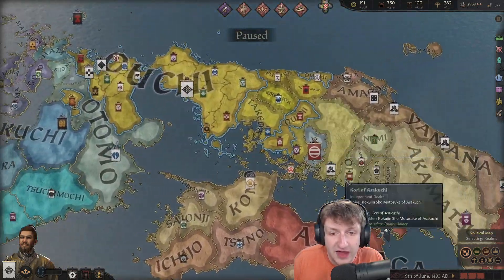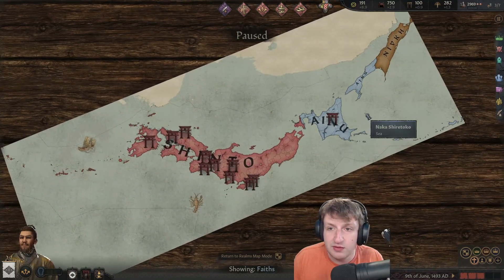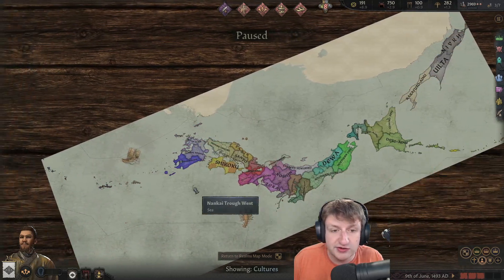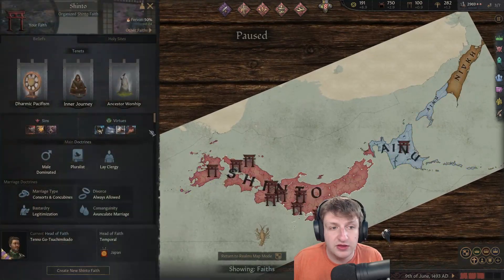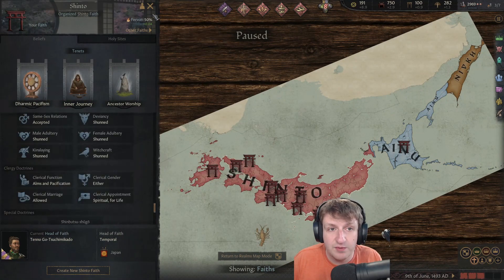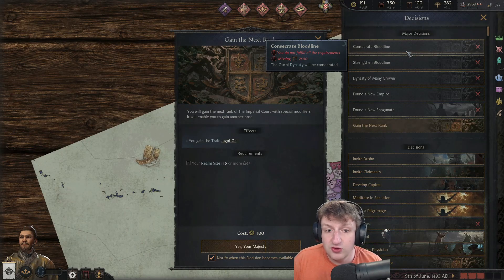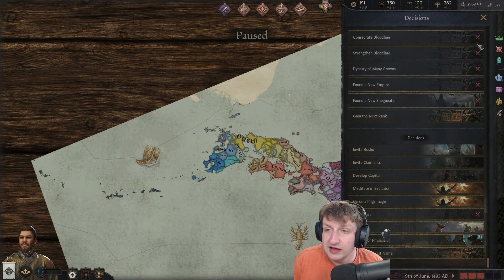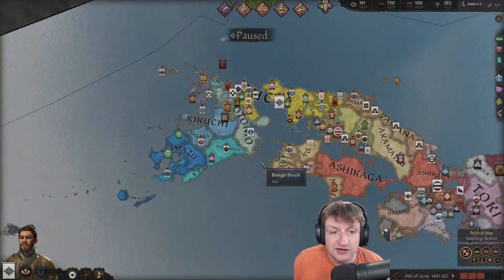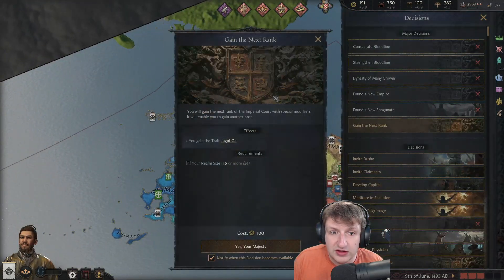So we have the Japanese islands here, it's all unique and very detailed. There's a ton of counties and nations — you can see their religion, there's Shinto and some other religions I cannot pronounce. There are a whole bunch of cultures here as well, and religions are unique too. You can gain traits and stuff as you become a bigger shogunate — this is a very in-depth mod.